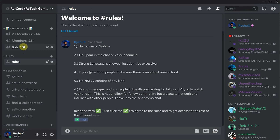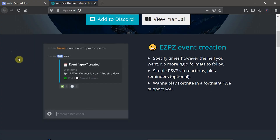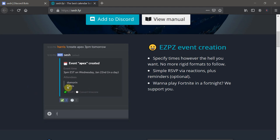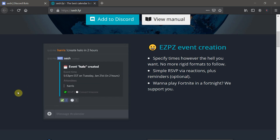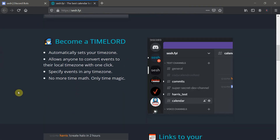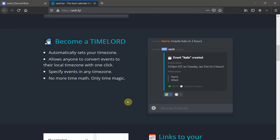Next is Server Stats Bot, which shows the current member count, bot count, and server breakdown right in your server — so you don't have to count manually. Simple to set up but useful. After that is Sesh, which I recently discovered. Sesh lets you create calendar invites that automatically adjust to each user's time zone, and people can RSVP by reacting to the post. It's great for organizing tournaments, game nights, or stream events across multiple time zones.